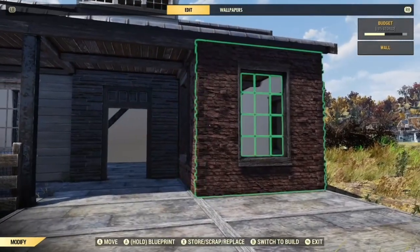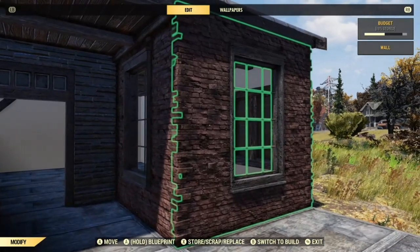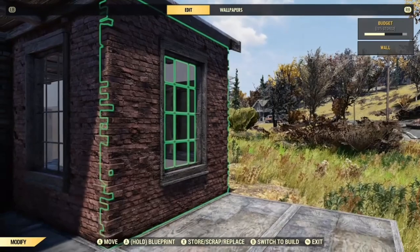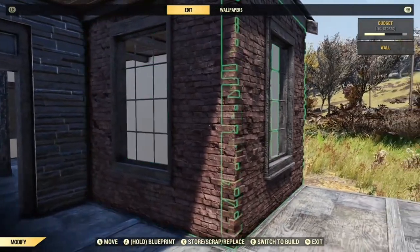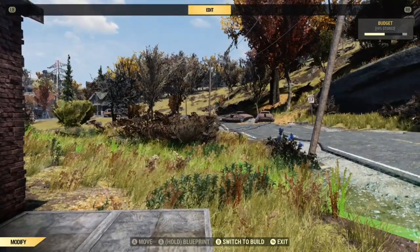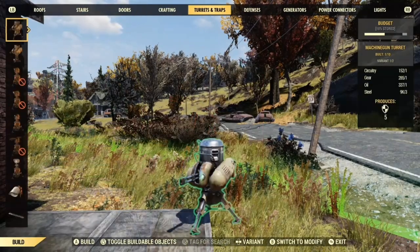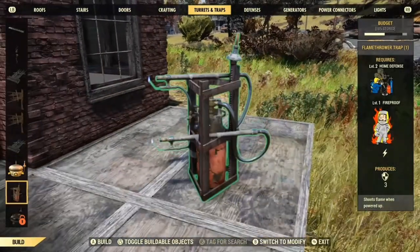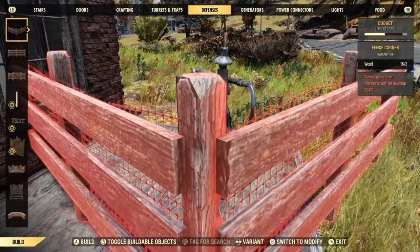To destroy a wall there are two ways of doing it. You can either get a friend to initiate PvP with you — once you're in PvP with someone they can destroy items in your camp, so you can get your friend to destroy the walls that you want. The other way is with a flamer trap. If you haven't seen a flamer trap before, this is it. You need a generator to power it.